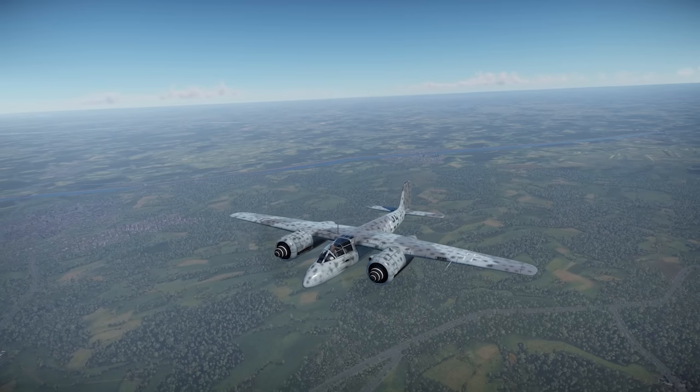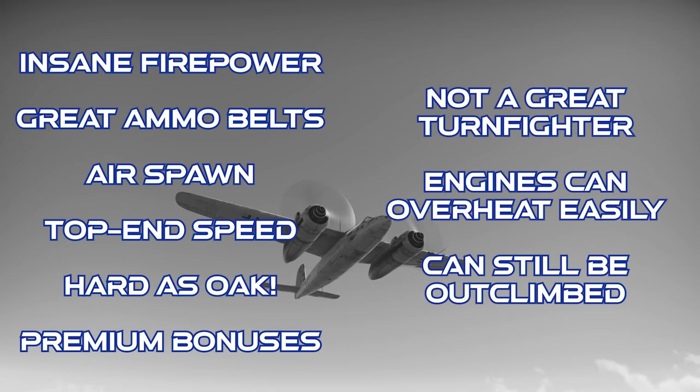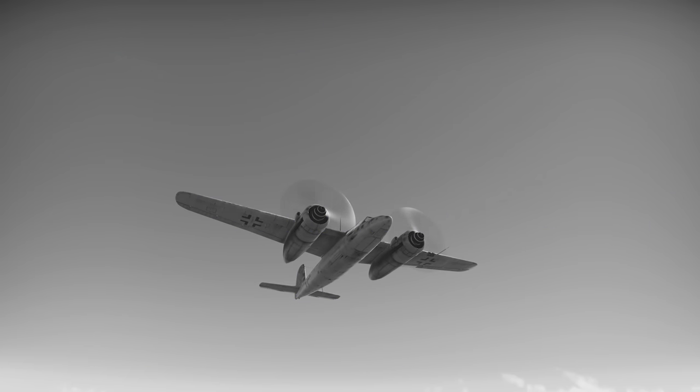Closing out on the TA-154A1: the plane has enormous forward firepower with four cannons near the centerline, can take Minengeschoss ammo for all guns, gets the interceptor spawn in realistic battles, has good top-end speed, can survive significant battle damage, and gets premium bonuses. However, it isn't a great turnfighter, it's easy to overheat the engines, and it can still be outclimbed by a fair number of single-engine fighters. The final verdict is that the plane is a lot of fun to fly, but if you want to be effective, you're limited to a very narrow, slow-paced playstyle that many players won't have the patience for — and even then, it can be hard-countered by around half a dozen planes that can outclimb and outturn it at altitude. Thanks for watching.